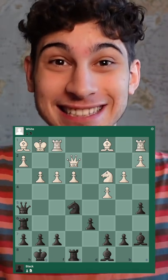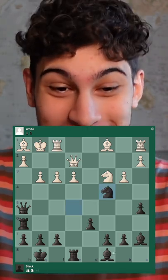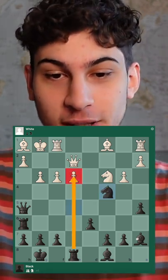I hope you solved the puzzle. This is the solution. Black played knight takes c4 — crazy! Opening up the line to the rook and the bishop to combine.